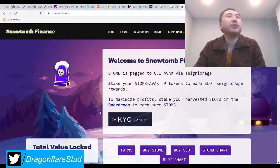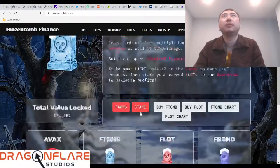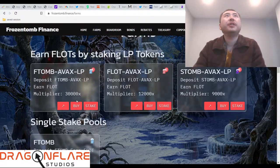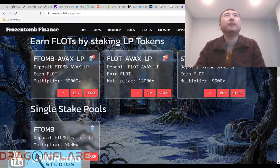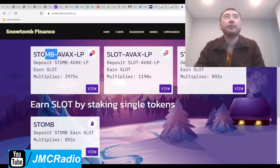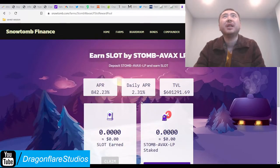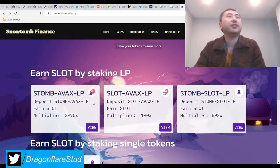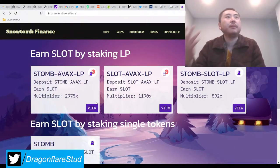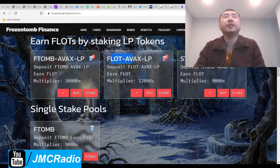They made an announcement on Discord last night, and obviously it's working. Frozen Tomb and Snow Tomb had their rewards adjusted. You can see that they've correctly created a multiplier. Everyone's now aping into Eftome, the base token for Frozen, and everyone's aping into Snow Tomb AVAX with 2975x. Now this is a little confusing because even though the multiplier is higher, the APY seems to still be kind of shitty, but everyone else doesn't seem to care, which is great. I asked the dev and Carrie said in Discord that the APR is derived from the share value — slots for Snow Tomb, and flots for Frozen Tomb.